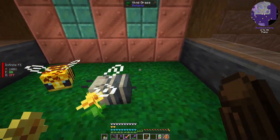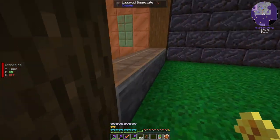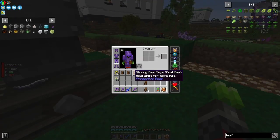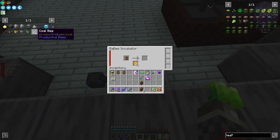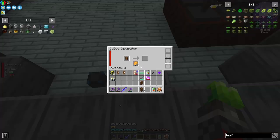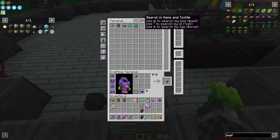Now we just need to do a bit of a cooldown here. So let's go incubate it. With the coal bee, we have two options — we have the creepy and the coal bee that can become the nether one. The nether one we needed for some pie to grow stuff. But since we have multiple magmatics, we might as well just grab another one.